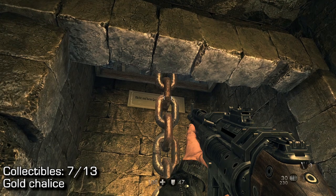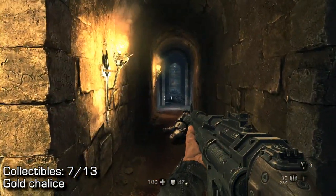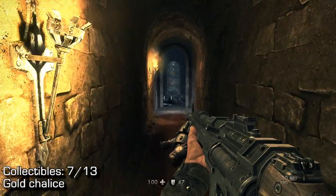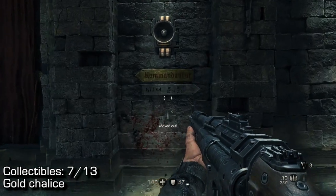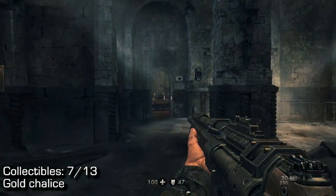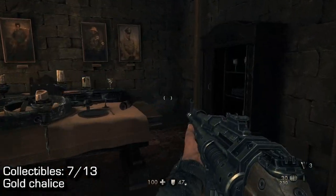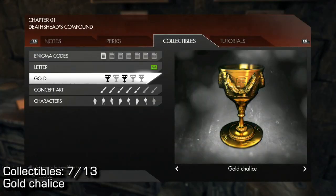A little bit later in this mission you'll come down some chains. Once you come down the chains, run down the hall — I'm going to show you the map; I'm in the top left with a little green arrow. Just run down this hall. Turn to the right hand side and there's a door on the far end where you will find a gold chalice, which is like a cup. You'll want to pick that up.